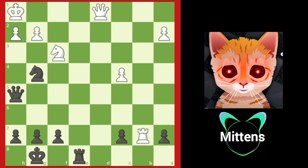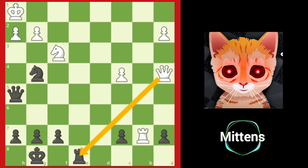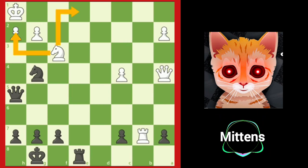In this position, white is worried about the fork on f2 and plays the aggressive queen a4, moving the queen away from the fork tactic and attacking black's rook on e8. Now that the queen left the back rank, white's knight that was guarding h2 from checkmate now has the extra job of guarding the back rank from checkmate as well.